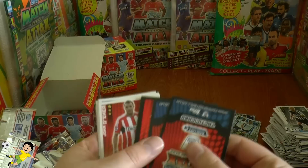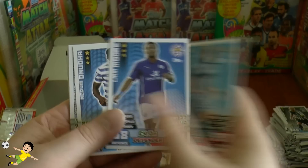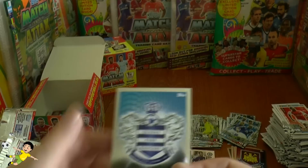Pack twenty-eight is an exciting one with three inserts. Base cards: Robbie Snodgrass, Zabaleta, Liam Moore, Onua, Mulumbu, Oxlade-Chamberlain. Duo card of Jagielka and Distin, followed by Kieran Richardson Man of the Match for Aston Villa. The pack is completed with the Queens Park Rangers logo card.